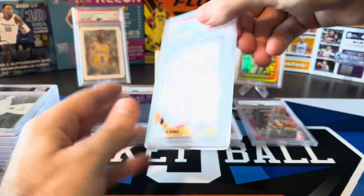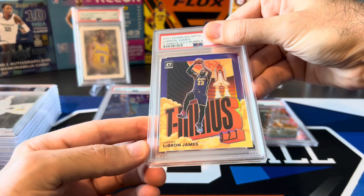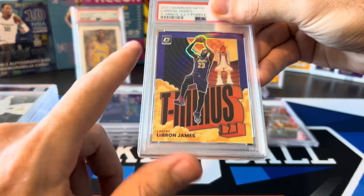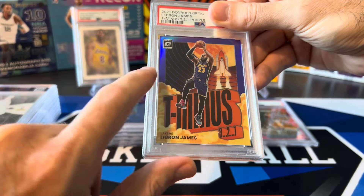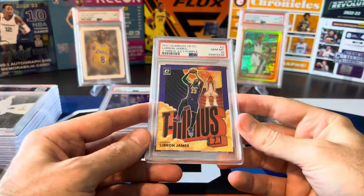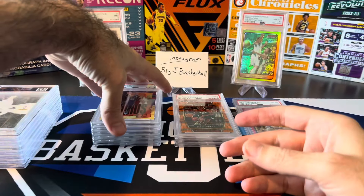Let's redeem ourselves now — LeBron, newly crowned in-season tournament champion and tournament MVP. This is the T-321 purple, probably my favorite version of this card. I love the background — the purple looks awesome with the Lakers jersey. There we go — PSA 10 on the LeBron purple! That's what I figured we'd get on this one.